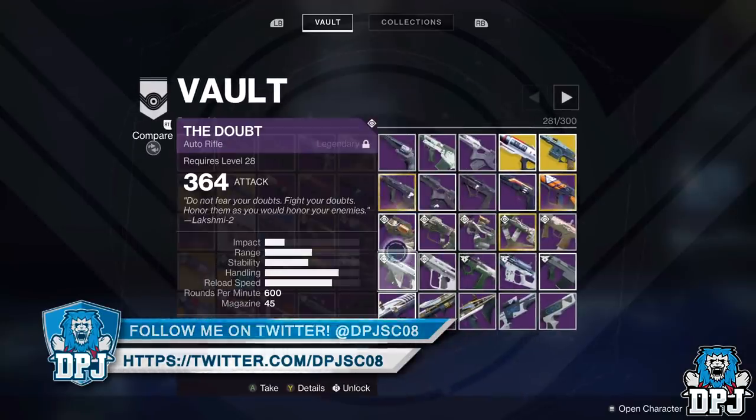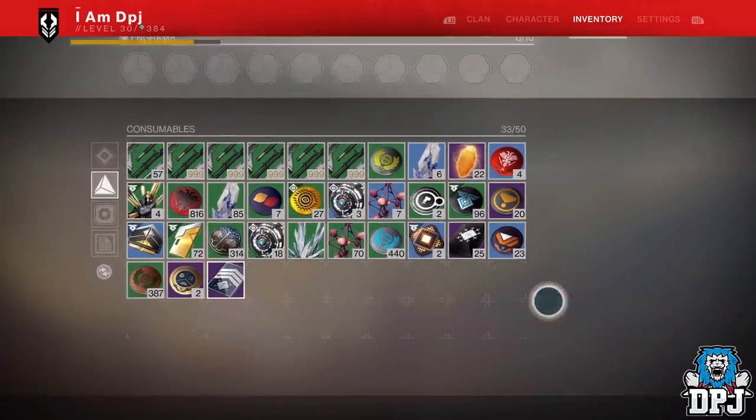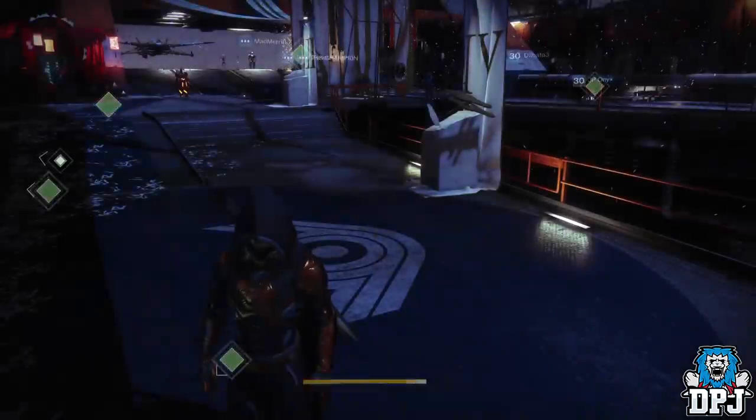Another thing you should farm is masterwork cores. The masterwork system will evolve within the Forsaken — weapons will have 10 levels of masterwork upgrade, each boosting a single stat by 10%. Each upgrade costs starting with Glimmer, eventually requiring legendary shards and masterwork cores. For a single weapon to reach full masterwork it will require 10,000 Glimmer, 27 legendary shards, and 17 masterwork cores. It's more expensive than now, so farm masterwork cores as much as you can. Masterwork armor and weapons can drop from any source where legendaries drop, so keep an eye out while farming.